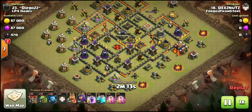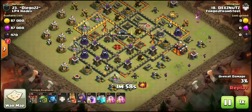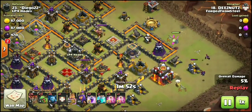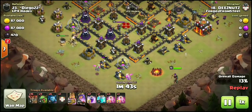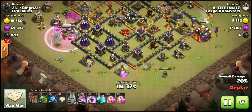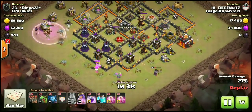Let's hit play and see how Fuzz picks this base apart, pretty much building by building. Starting over on the far right-hand side, dropping down minions — it's all about the funnel. He has a baby dragon up top getting really good value; the only air targeting defense on it is that wizard tower. He has a couple more baby dragons at about 7:30 and 6 o'clock, just funneling, trying to set up a nice funnel for the heroes. He does drop the king for funneling purposes, and has minions over at 9 o'clock helping the king out.